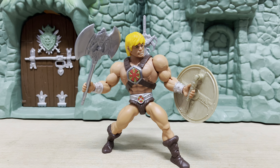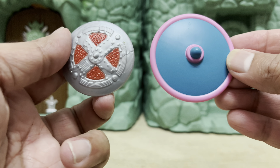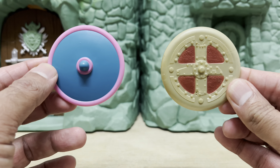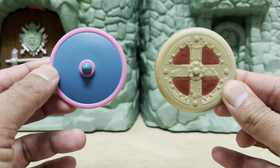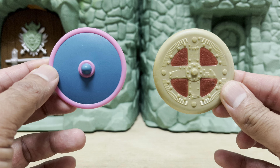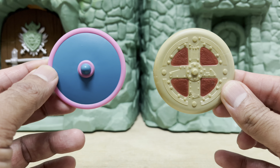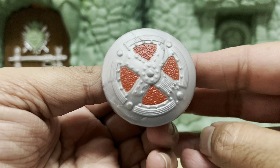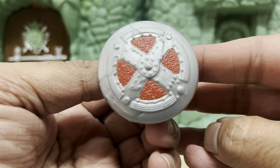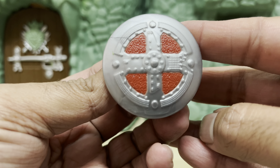Here's a shot of the shield alongside the shield for the Rulers of the Sun Pighead figure, which was included with the same wave. You'll notice that Pighead's shield is so much larger. Here's a shot of Pighead's shield alongside the original 2002 He-Man shield, and they're in fact about the same size. How is it that Pighead gets a much larger shield than He-Man for Wave 9 — and in fact, one that is more proportionate to the figure size?